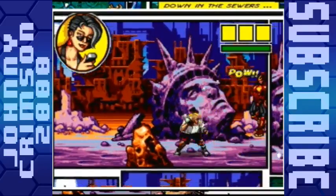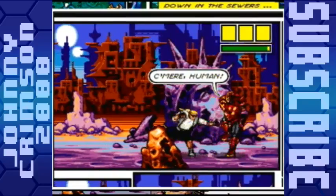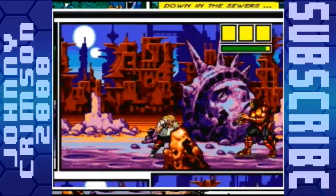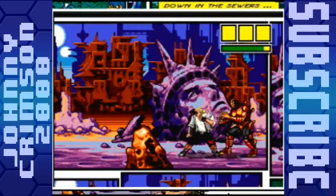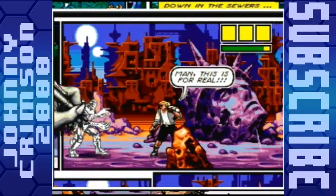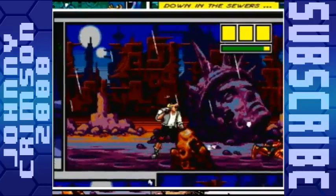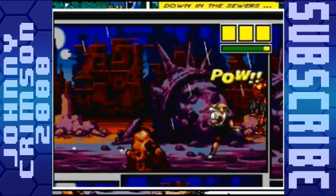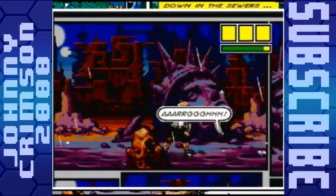If you guys see over there at the top right of your screen, you see a green bar — that is your life meter. You'll notice that that green bar actually goes down even when I'm attacking. The reason why is because you actually get damage by hitting things. If I remember correctly, you take damage when the enemy blocks — like you're attacking and they block. Realistic, yes, but for the purposes of a fun game, it's not that fun because you're constantly losing health.